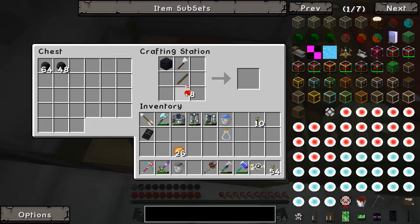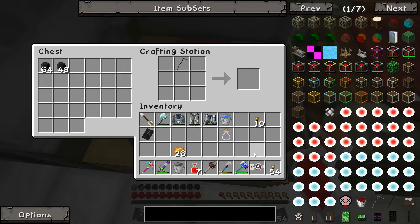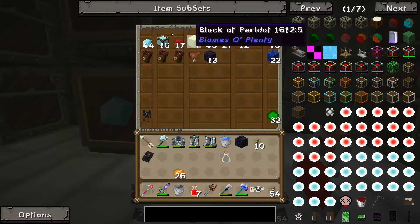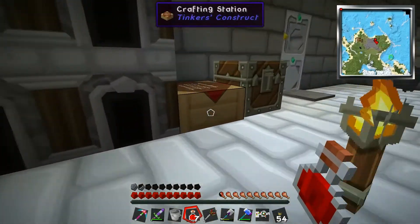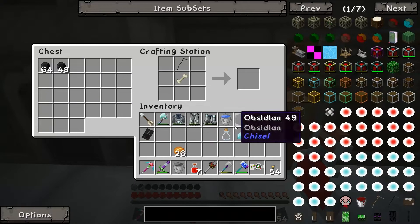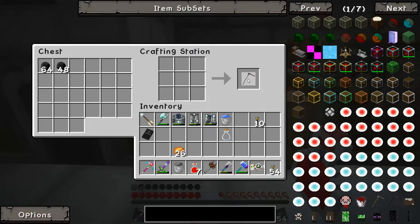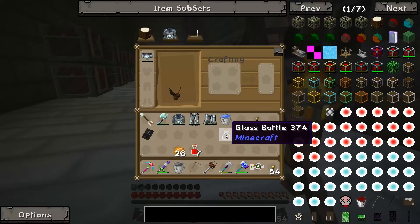The next thing I need to do is make myself a blood scythe. You make that with an obsidian, an iron hoe, a stick, and a jar of blood — you'll get your blood scythe with plus-six attack damage. But there is an upgraded version, the bone scythe, which I'd like to use. You make that with obsidian, your blood scythe, a bone, and a diamond — that makes a bone scythe which is slightly more powerful than a diamond sword by default unenchanted. Not bad.